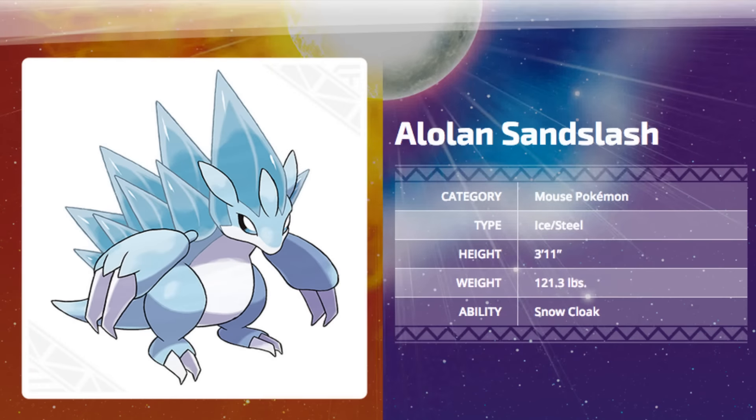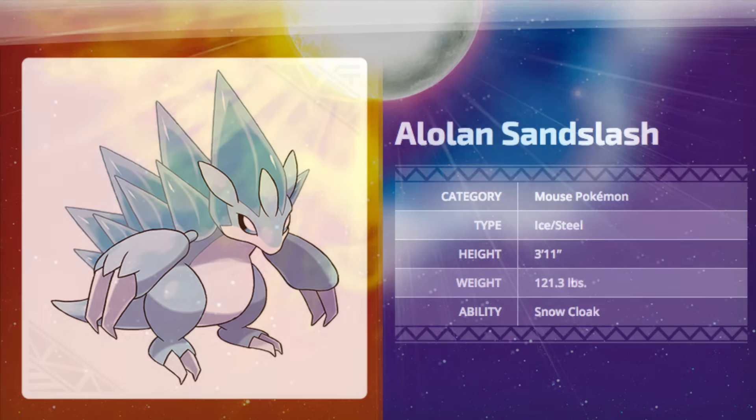So far the only known ability for Alolan Sandslash is Snowcloak. Snowcloak summons a hailstorm in battle as soon as a Pokémon with Snowcloak enters the battle, but instead of lasting for 5 turns, it lasts the whole battle until replaced.